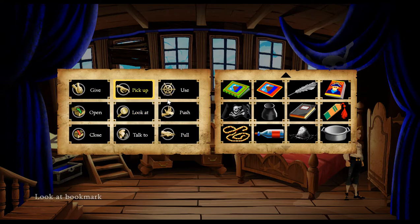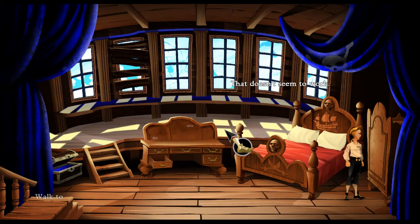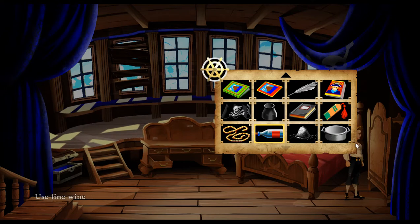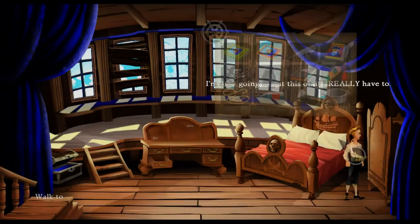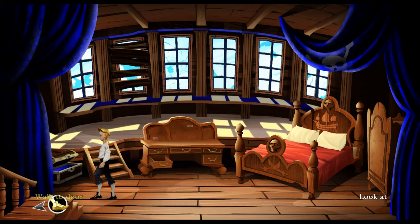Well, the question is: is the recipe in the cabinet, or is it that we have to make grog to get into the cabinet? Well, I know the recipe to get to the island is in the cabinet — I mean, there's nowhere else it could be. When you click on the pot he says 'I need a recipe before I can start putting stuff in.' Yes, yes. We need the recipe to get to Monkey Island.